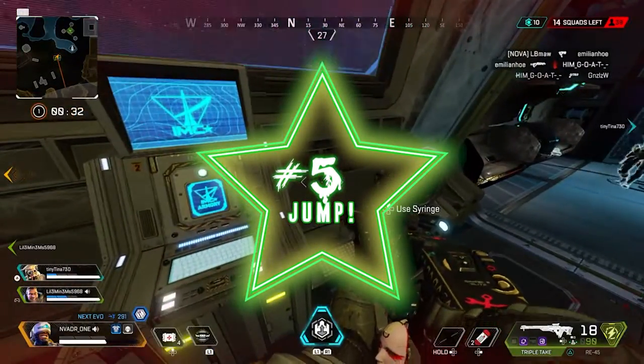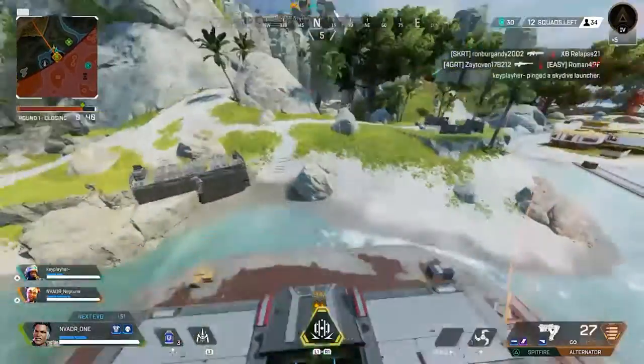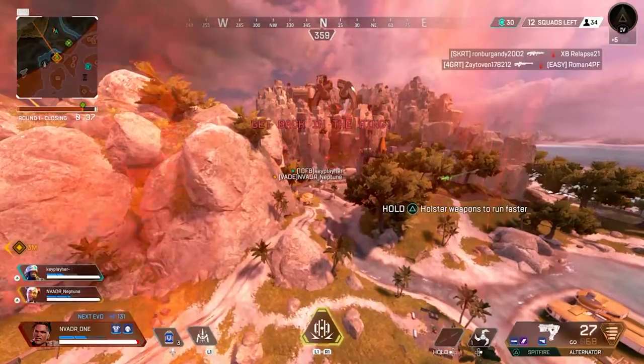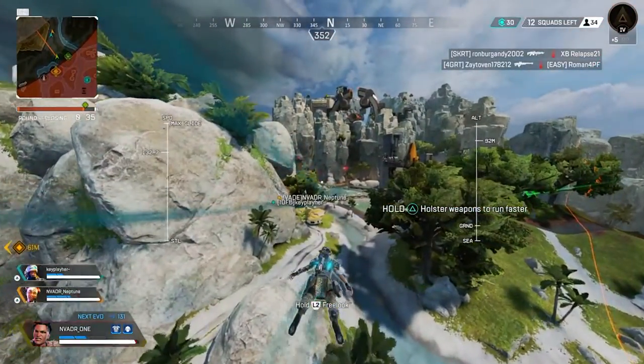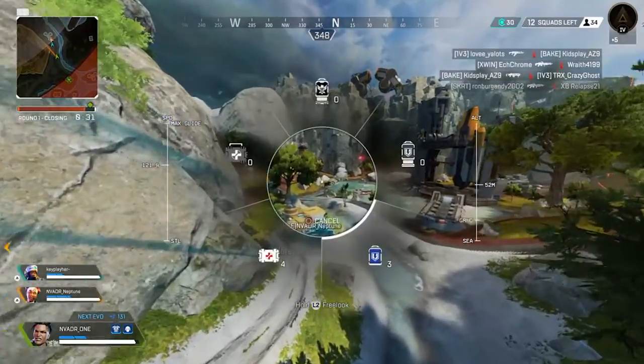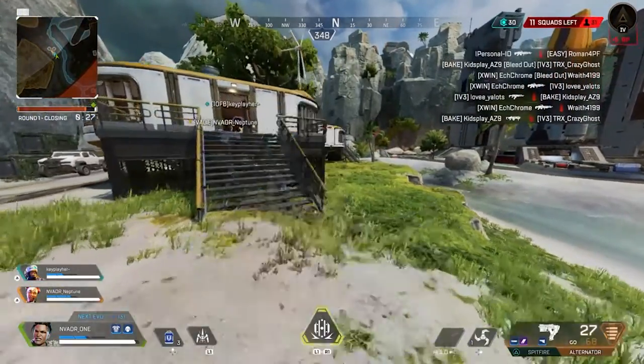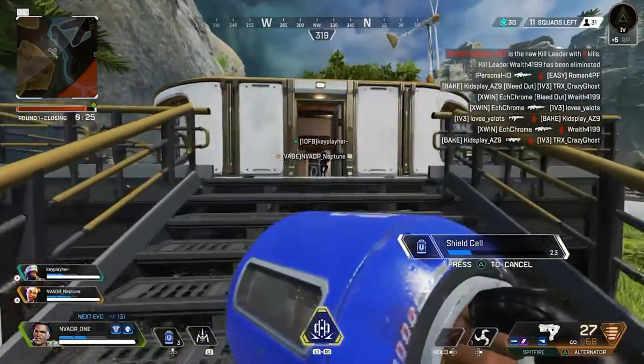Tip number five: make sure you activate the jump pad within the armory so you can make a swift exit. As you can see in this gameplay here, I got out of a sticky situation where the storm was right on our tails, and the jump pad is really helpful in any situation. Just be careful sometimes because if you're surrounded by people in a match, there's a chance they might hear and see you jumping out of the armory. Take it at your own risk.